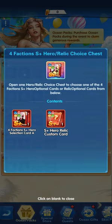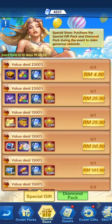The ocean pack offers you the ability to buy different resources that can help you in the game, including the upper quality S-plus hero relics choice card. You can either go for the S-plus card or the S-plus hero relic.